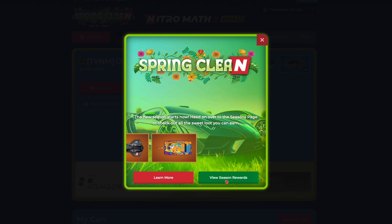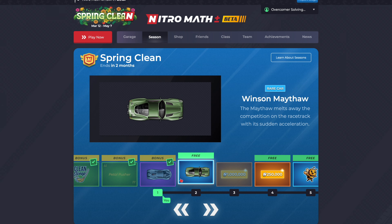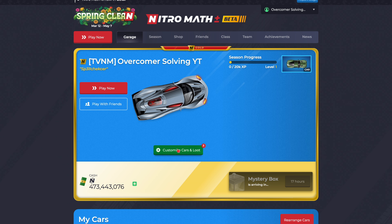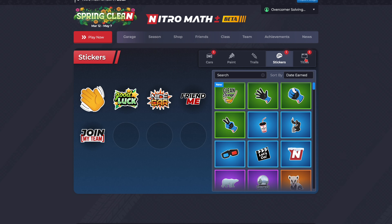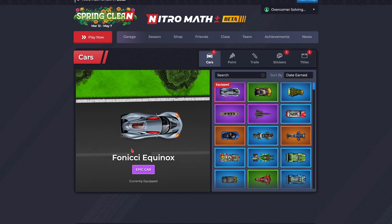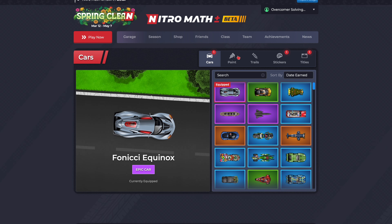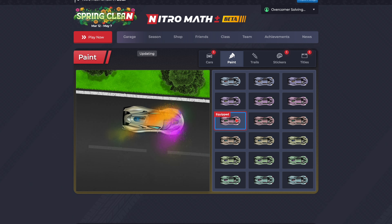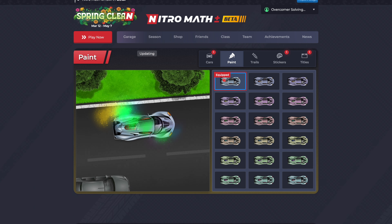If we click View Season Rewards, as you can see, it takes us here. Now, we have our three cars. I equipped this one, as you can see. This one is animated. We got a sticker, the Clean Sweep. Pedal Pusher Title, and this car right here — it's animated, with the flashing. Let's see how it looks painted. So it changes the actual color of the car and the blinking light of the car. That's pretty cool.